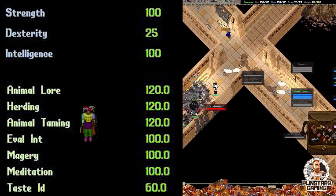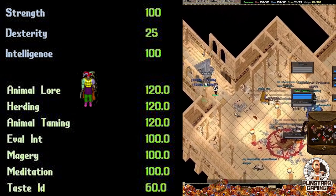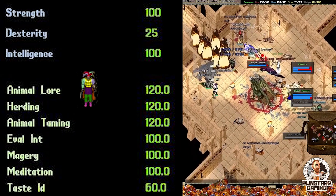120 Animal Taming and 120 Lore — we're gonna go with that so that we can tame any animal we possibly could want in Outlands. Also, that way we get the biggest benefit possible from the underdog bonus in the taming beastry. If you haven't already, make sure you check out that video as well.